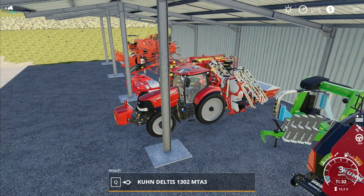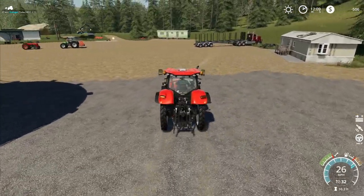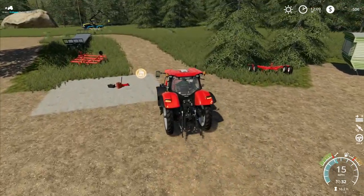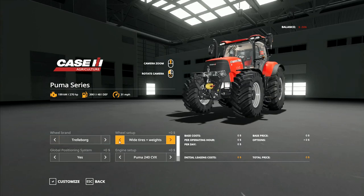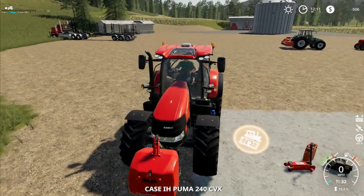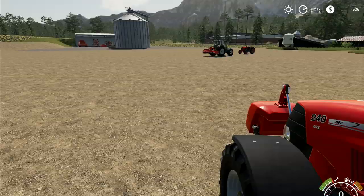You will go and change your wheels back over - that's the final job. So I'll change these wheels back over. Customize - we will go to wide tires. I'm not going to take the weights, just wide tires. And put that one back on. That one's now ready to go for our next harvest. He's ready to roll.